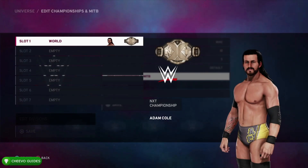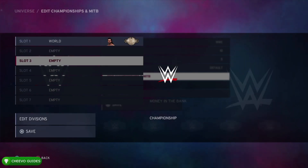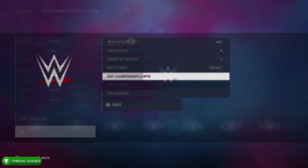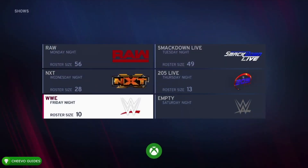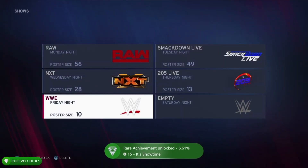It's going to let you know that the champion is being used in another show — that's fine, we can press A to continue. Make sure that you go down and press Save, and then we're going to press Save just one more time after that.